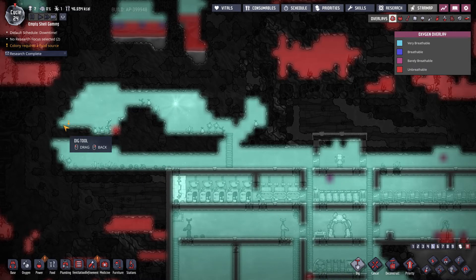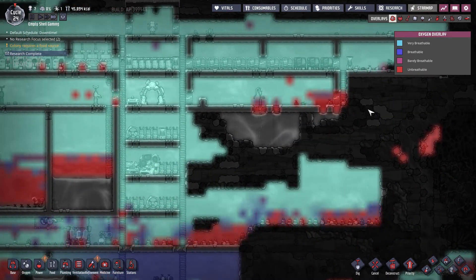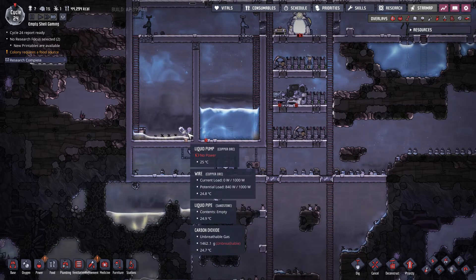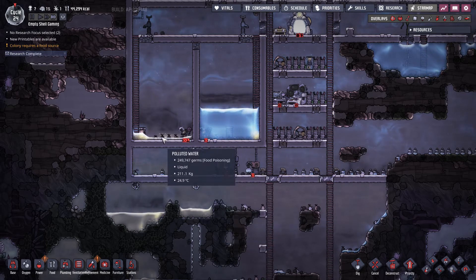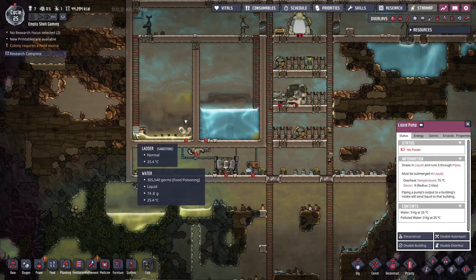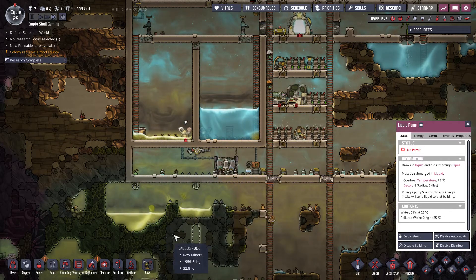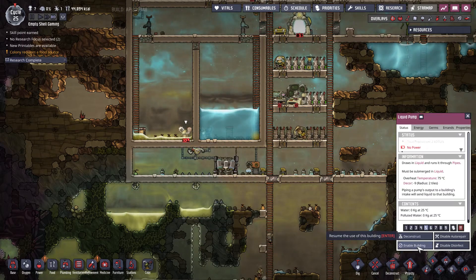I'm probably going to need just a hole over here for purposes like that. I've got it holding some stuff in various spots. I think what I'm going to do is disable the building and let this fill up a little bit — there's no point in pumping it out. Actually, we'll keep it on, just because most of this should be polluted water. Yeah, it should be pretty much all polluted water, so it's just throwing it back in there. Let's go ahead and disable that, and we'll just let it fill up.